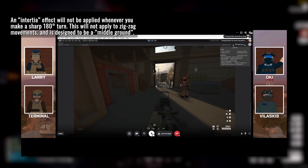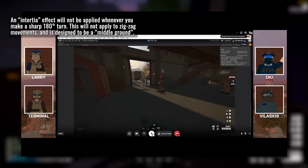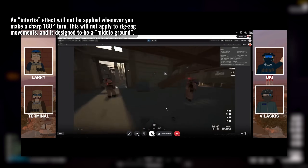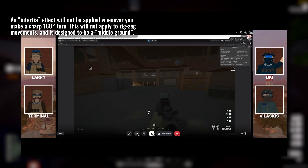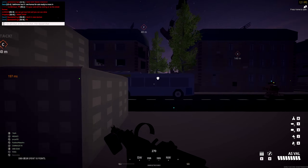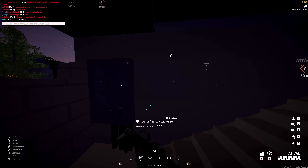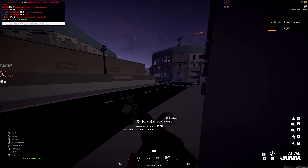As of this next update, turning 180 degrees will lead to your movement being cut down and a sense of inertia kicking in that will require you to regain your momentum. This is not going to have an impact on zigzagging behaviour and is mainly designed to address players being able to fling themselves around at insane speeds and angles, especially while mid-air. It's a pretty simple nerf.